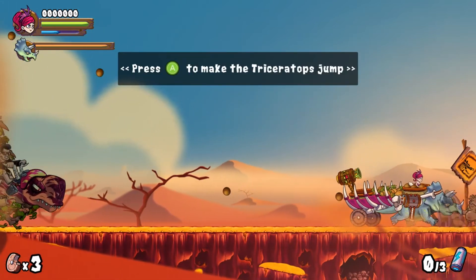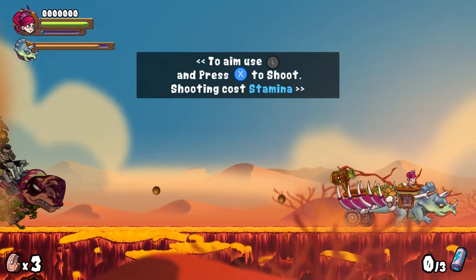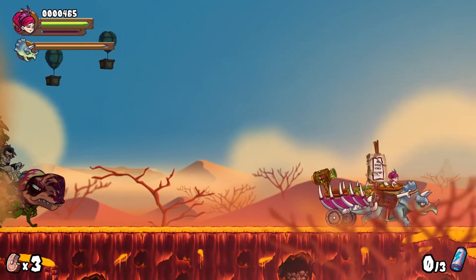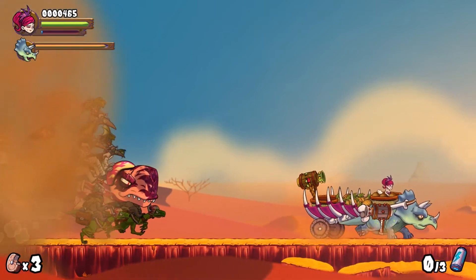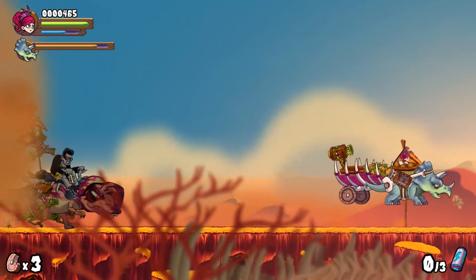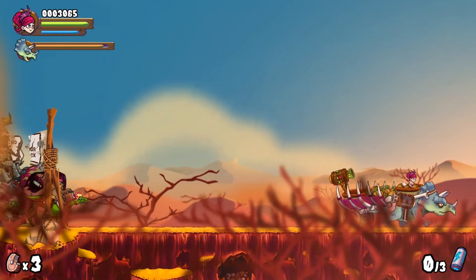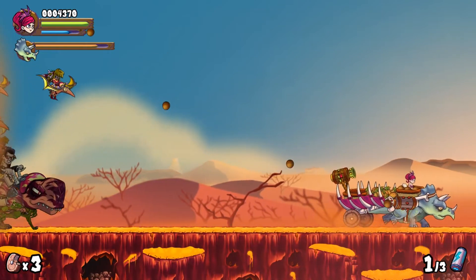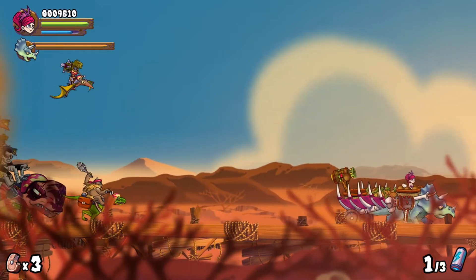Are they bad guys? Press A to make the triceratops jump. Press X to shoot — shooting costs stamina. I've got to jump over obstacles but I'm not seeing them in time. It shows on screen when an obstacle is coming up. It's almost like Mad Max but with dinosaurs — prehistoric Mad Max, which is not a bad thing. We're taking these fools out easily — but what if one's riding the T-rex?